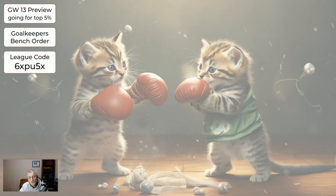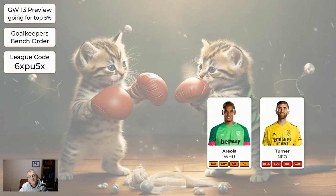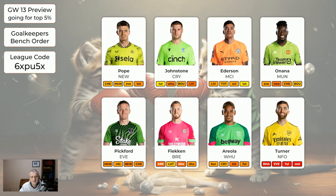The bench order: if we get the bench right with the four players on the bench, the other 11 players pick themselves. I'll show you the eight keepers — the first keeper you have in the list goes on your bench, your other keeper is the one you're playing. So if you have Turner, he's on your bench. If not Turner but you have Areola, he's on your bench. Next choice would be Flecken, then Pickford, then Arnana, then Edisson, then Johnston, then Pope.